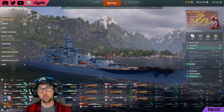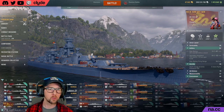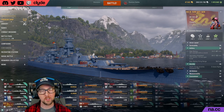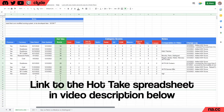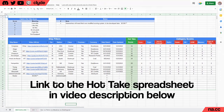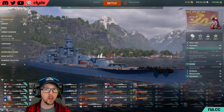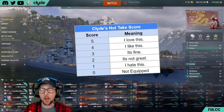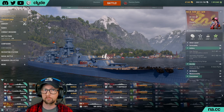For those new to the Hot Take series, it's basically a series where I take a look at new ships coming to World of Warships. For each video we look at the ship's capabilities, compare them against its peers — ships of the same class and tier — and rate the ships on a scale of zero to five, with five being the best, zero being absolutely terrible, and three being kind of average.